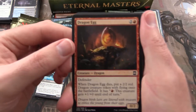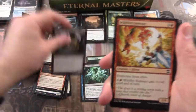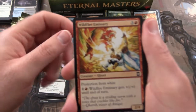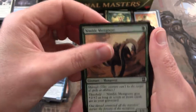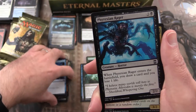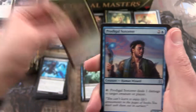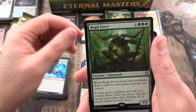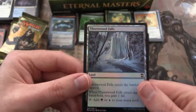We have a Dragon Egg, Benevolent Bodyguard, Carrion Feeder, and an Avalanche. Wildfire Emissary, Yavimaya Enchantress, Cephalid Sage, Nimble Mongoose, Swiftwater Cliffs, Counterspell, Phyrexian Rager. An uncommon Bloodbraid Elf, Prodigal Sorcerer, Mishra's Factory, and a Regal Force. Foil Thornwood Falls — and another Foil Thornwood Falls.